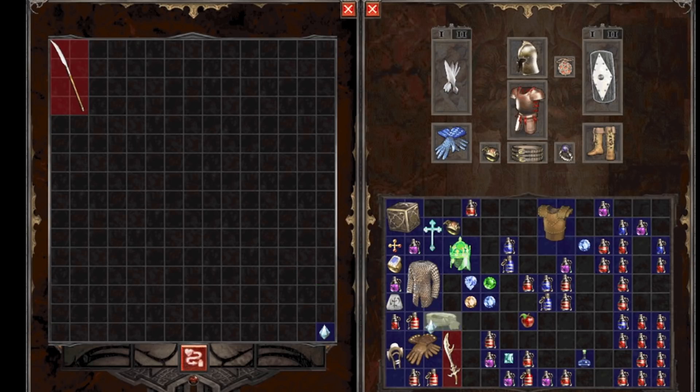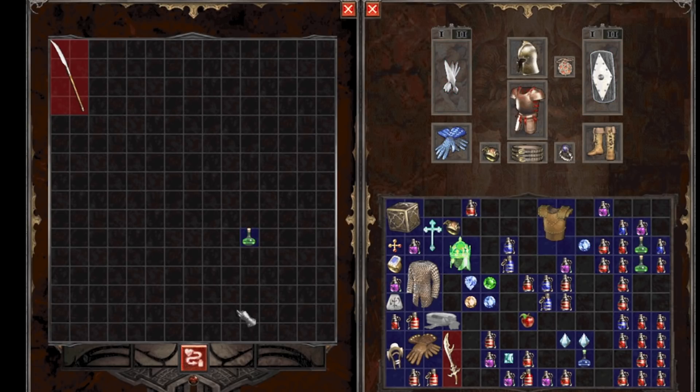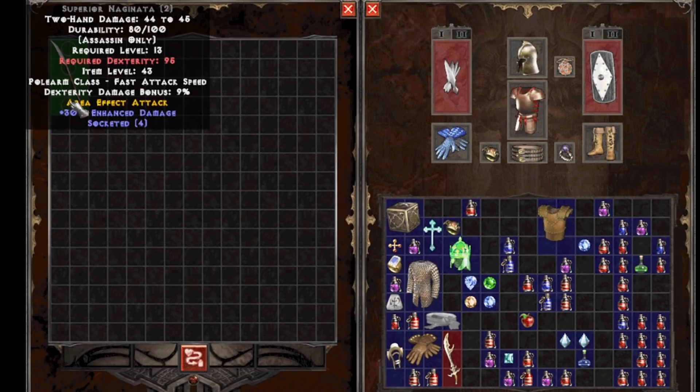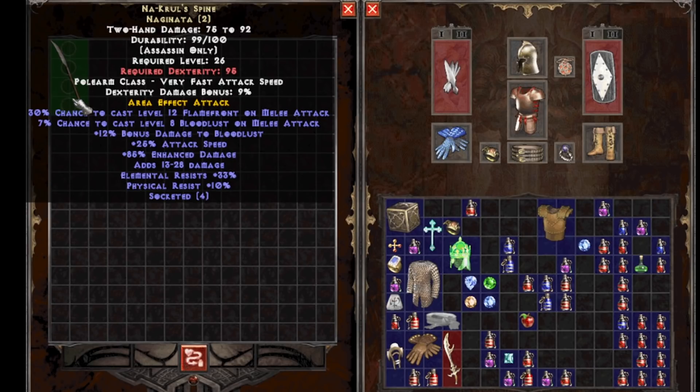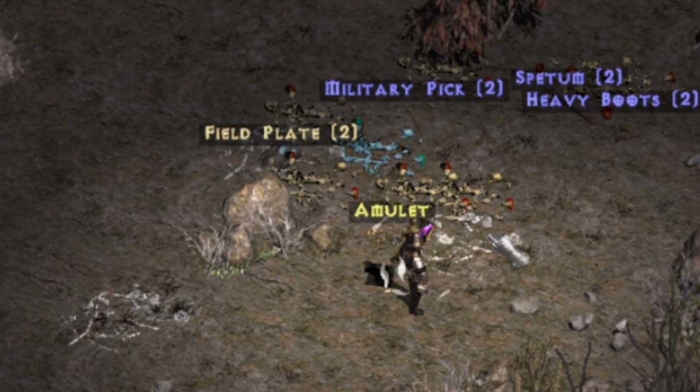We got a sorceress chest piece so we're going to dump it for arcane crystal material. We're getting close to being able to get that Najinata. We finally found a tier 2 Najinata — I gambled about 40 times in Act 3 and couldn't find one, but now we've got it. We're going to pick it up for 5.8k gold. We somehow already have two arcane crystals so we might even be able to upgrade this Najinata to tier 3. For two arcane crystals plus an Oil of Enhancement we're going to make a unique Najinata. Before we do, I'm going to reroll the stats to try to get some bonus damage.